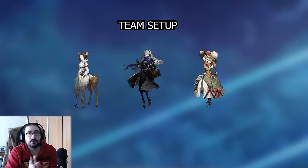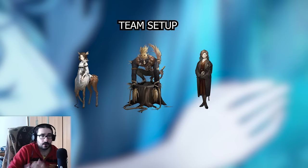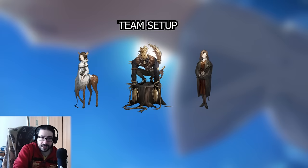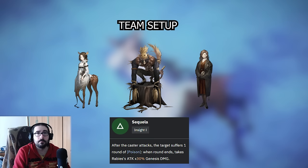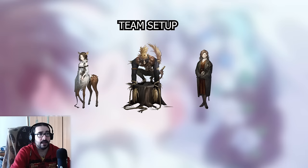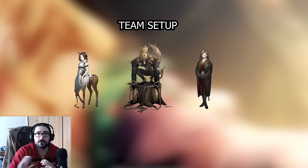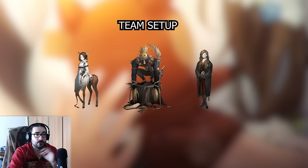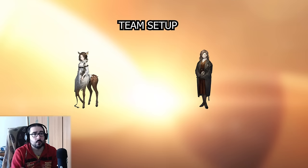If you don't have Sotheby, you can run a rearranged team: Jessica, Rabies, and any healer. Rabies is a character that probably everyone has. What's important is his I1, which makes it so when he attacks an enemy, he applies one round of Poison. That makes it easier to have two or three Poison stacks by combining Jessica's I1, her ultimate, and Rabies' attacks — setting up a nice combo that can reach three stacks even without Sotheby, which you then conclude with a big nuke from White Blankie. That's a solid free-to-play option.